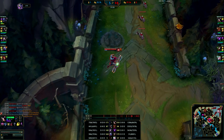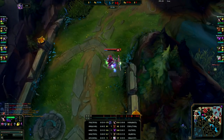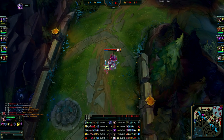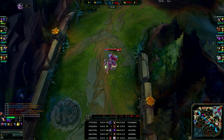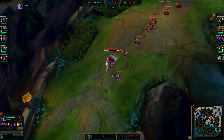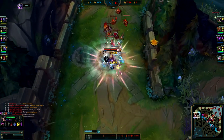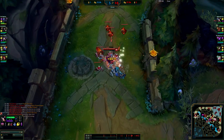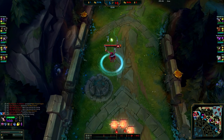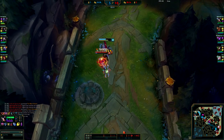I'm already out-damaging Shen with just the lifesteal and extra AD. I want to get Botrk - I'm at around 1900 gold needed. I'm trying to get that gold before I have to back again. I don't want to go crazy and try to fight him especially with low mana. I just want to get my farm, keep him in lane, and if he leaves lane for any reason I can just shove the lane down. I really just want to get the farm and get this Botrk so I know I'm going to be winning the 1v1 and Shen can't dictate the lane.